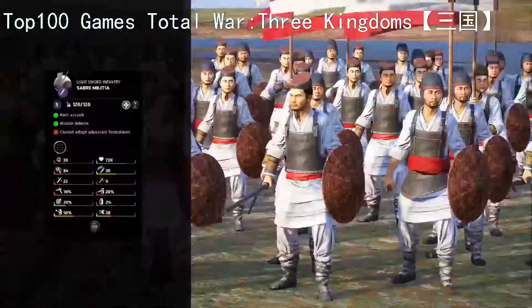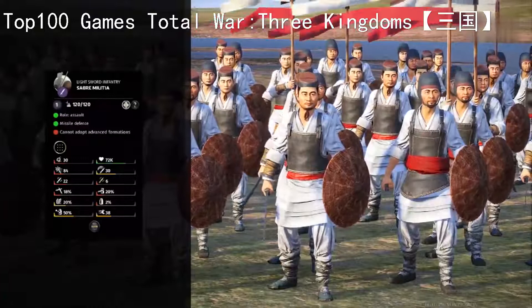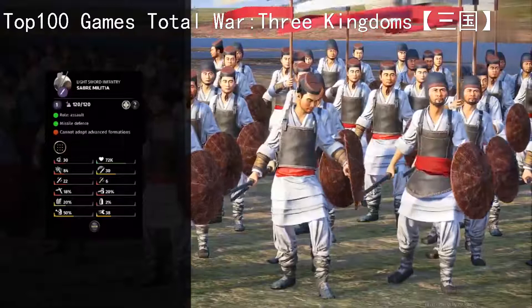First off, Sabre Militia. They are cheap and not-so-fearful frontline infantry. They'll do well fighting other unarmoured infantry - swords, spears, missiles, whoever - and their role is assault, which means they're more of a damage dealer than anything else, although still a very budget damage dealer overall. They kind of represent an untrained mass of civilians all fighting next to each other in no real formation, just swinging swords at the enemy.